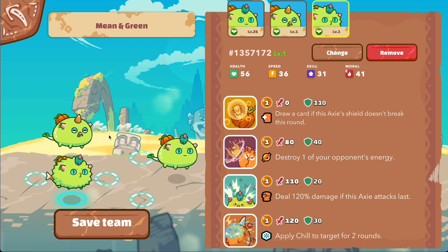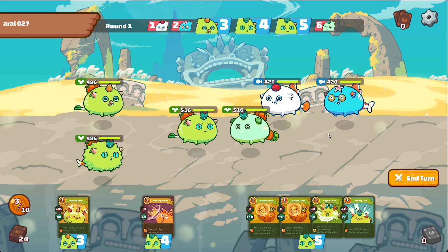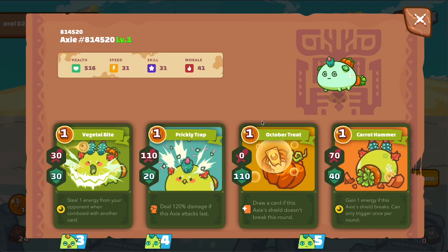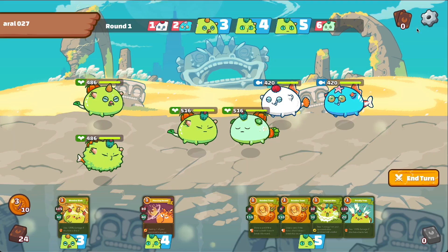Let's head into the arena and see how we do with this mean and green team. This is pretty good because we ran into a double aqua, and our plants are supposed to be good against aqua. So let's see how we do. He has an energy steal, cactus, pumpkin, carrot — pretty standard. His two aquas are pretty standard as well.